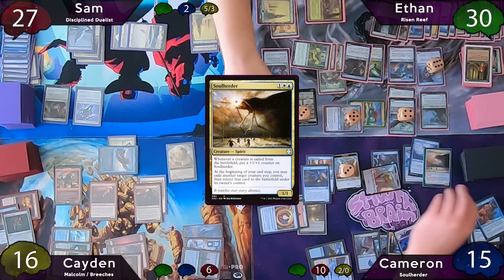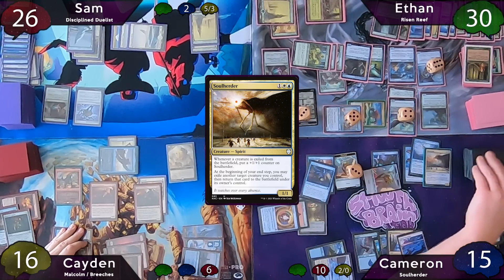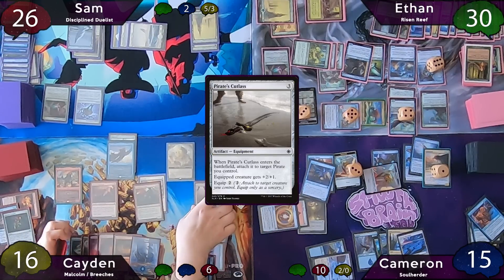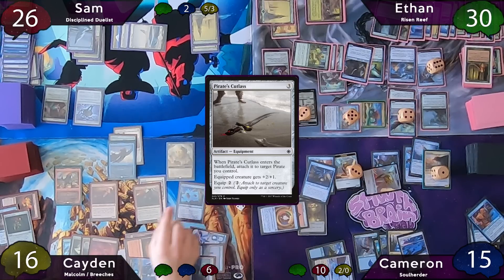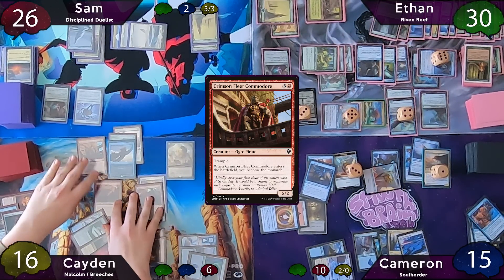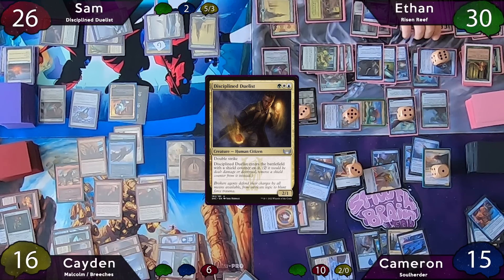Cameron starts his turn with an Idyllic Beachfront, then recasts Soul Herder, moves to combat and hits Sam for one in the air with his Goggled Thopter — scrys one to the bottom and draws a card. He moves to end step and blinks Fairy Seer with Soul Herder, puts one to the bottom, then passes to Caden, who plays an Island, casts Pirate's Cutlass and attaches it to Malcolm on ETB, then casts Fall from Favor on Ethan's Thunderdrake to tap it down and become the Monarch. He casts Crimson Fleet Commodore and passes to Sam.